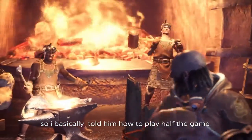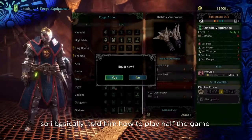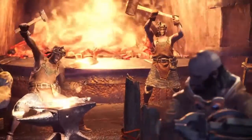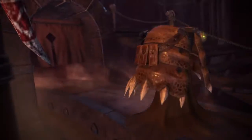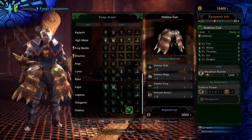Try taming a Triceratops. You have to knock it out using tranq arrows, which you need to make with a bow. You make stone arrows, and you need to make a mortar and pestle. You get spoiled meat — you need a mortar and pestle.